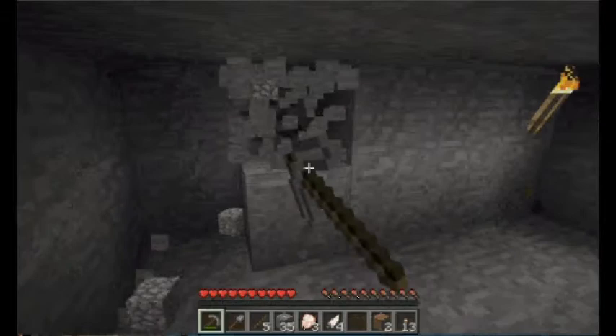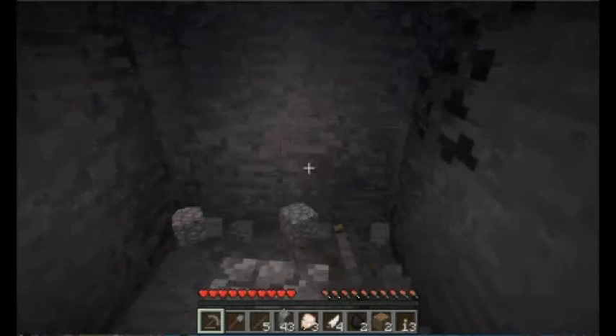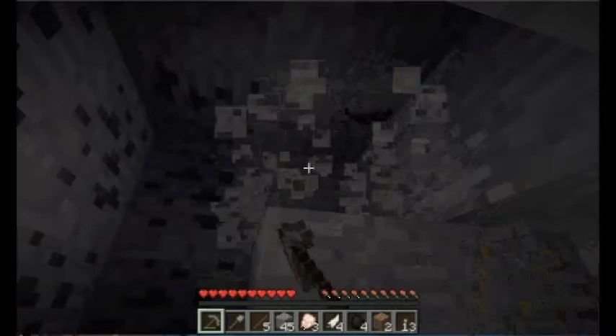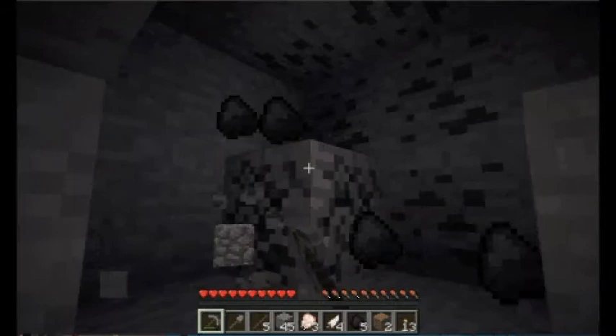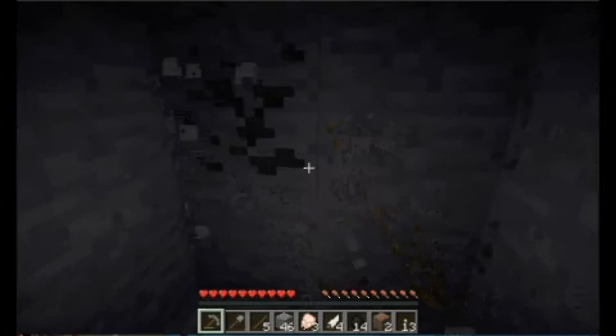There's coal right there. It starts out kind of slow, but once you start getting different things and building up your area it gets really fun. You kind of want to get as much coal as you can at the beginning. Next thing we're going to be doing is looking for iron. Now if you didn't luck out and didn't find food, you could actually get the seeds and make a farm, which I can show in a later episode.